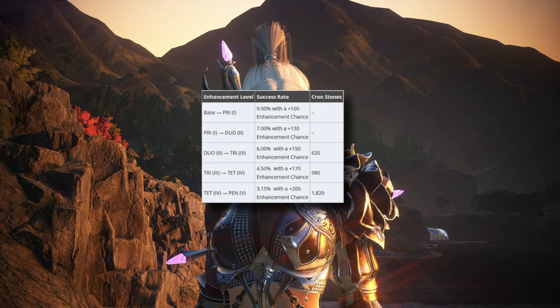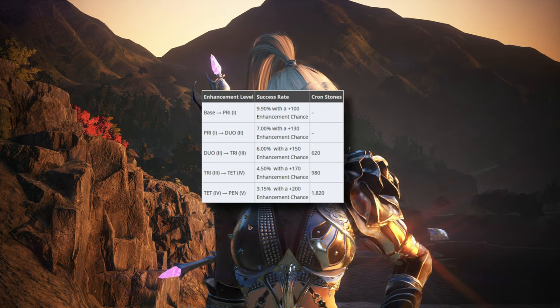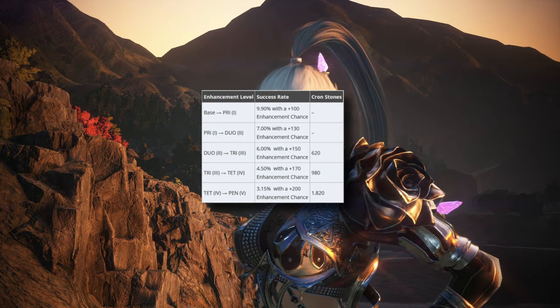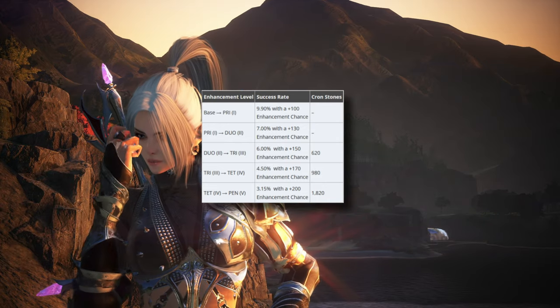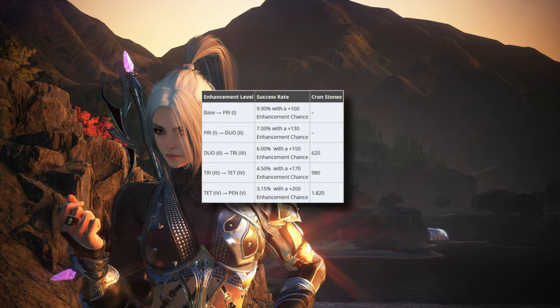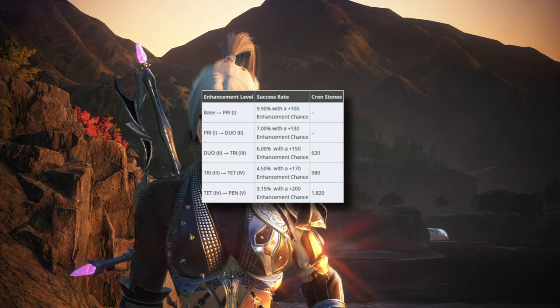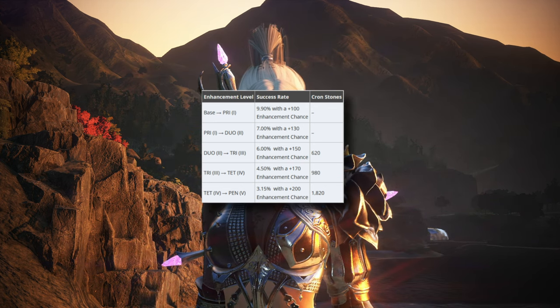Do to Try needs 620 cron stones and a failstack of at least 150. Try to Teth needs 980 cron stones and a failstack of at least 170. Teth to Pen needs 1820 cron stones and a failstack of at least 200.